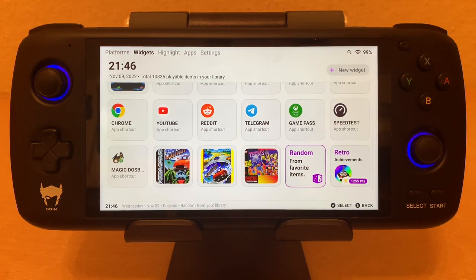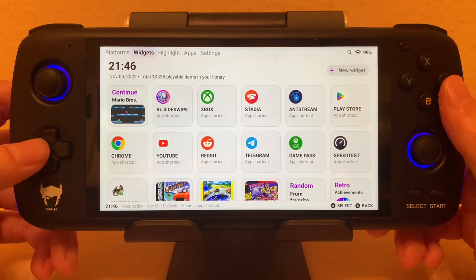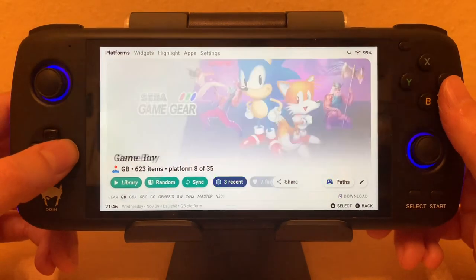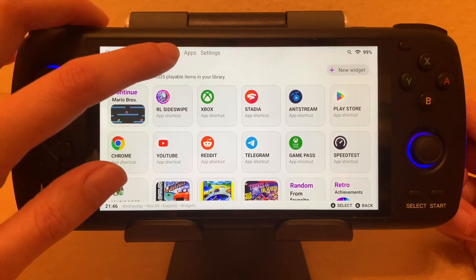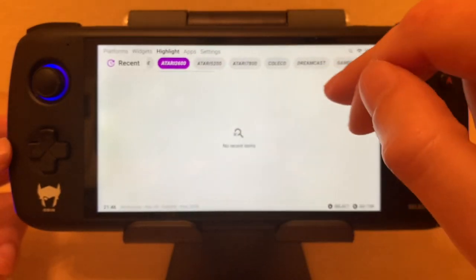I love how this completely replaces the Android UI — I don't even see Android anymore. I just find whatever platform or game I want to play. Or I go to my favorites — basically the apps I want to run. Or I go to Highlights, which shows all my favorites across platforms.